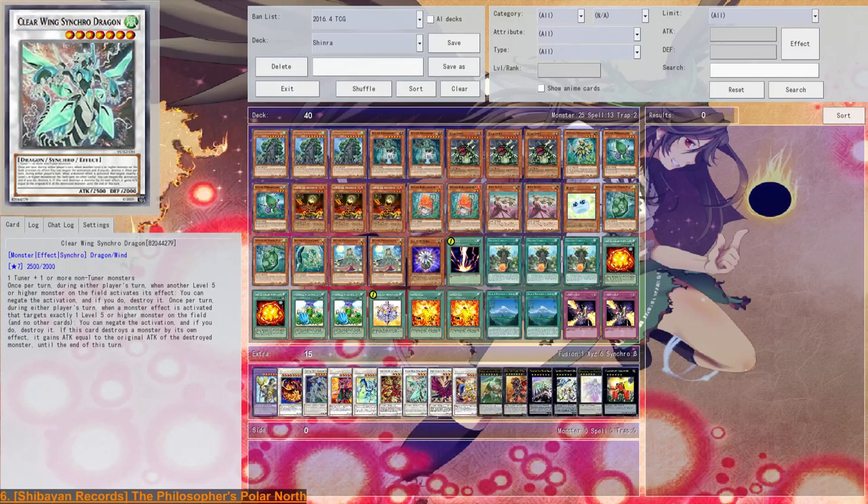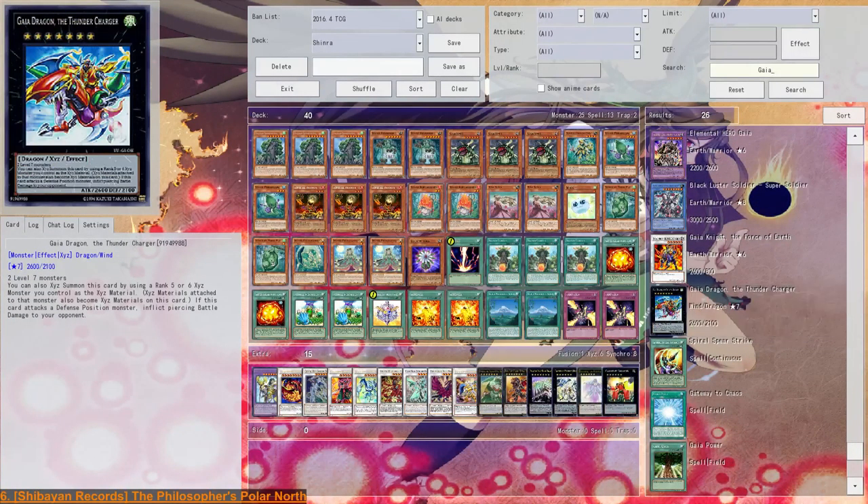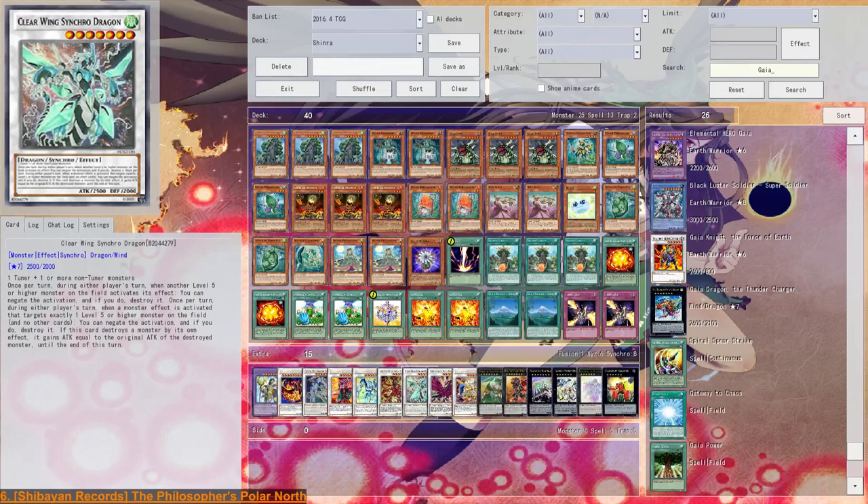You can replace Clearwing Synchro Dragon — since you don't go into it that often — with Gaia Drake the Thunder Charger. You can overlay two Gauntlet Launchers to make Thunder Charger for piercing damage if you want. I don't do it personally because I want to keep that option open. Many cards you want on the field are higher than level 5, so protection is everything. It's also a pretty good card against Monarchs, though not as strong against Cosmos as you might think.